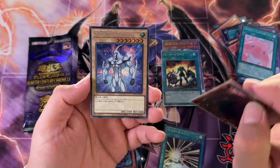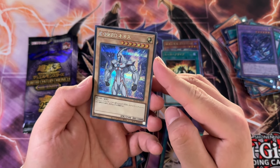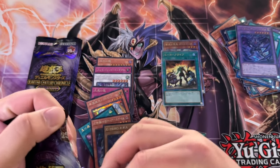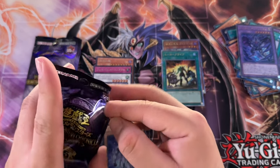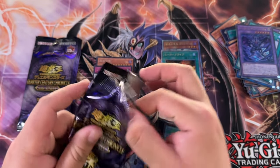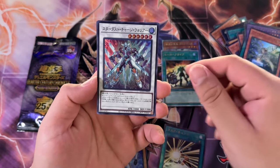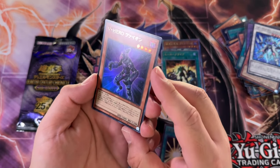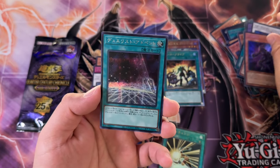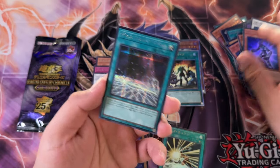Oh, the boy! We got Neos as a Secret Rare — that's nice, I will gladly take that. I recently bought a shitload of Neos Quarter Century Rares from the 2023 tin, and they do not disappoint. I'm a big hero guy. We got Vision Hero and some Pendulum card, I believe. These Secret Rares are really nice as well — they kind of remind me of the Secret Rares we get from the tins.